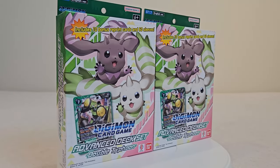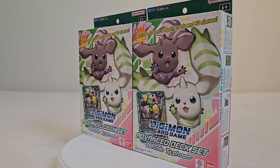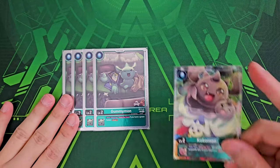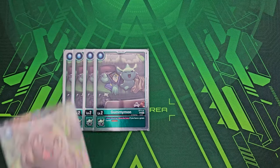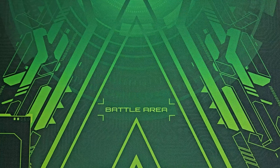Now let's get into the budget deck profile utilizing two copies of these Advanced Deck Sets. Starting with Digi Egg cards: there's only four copies of the Gummymon that you can really play. This is your main Digi Egg — allows drawing cards as long as you have a Green Tamer. You do want to establish Green Tamers with this deck as much as possible. If you want a fifth egg, there is the EX4 Kokomon, which lets you draw one when it affects suspense on one of your own Digimon — very good combo and synergy with your alliance stuff. But for consistency I went for the four Gummymons. You only get one extra Kokomon per starter deck anyway, so Gummymon is your main.